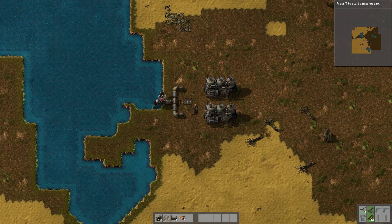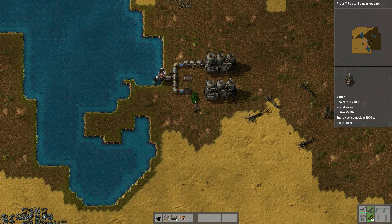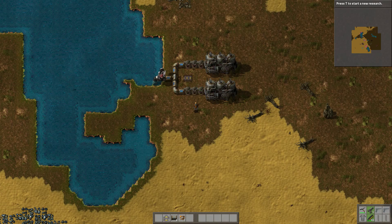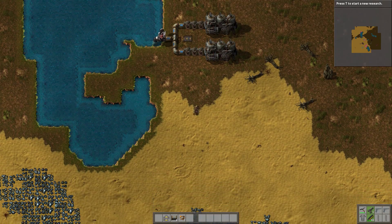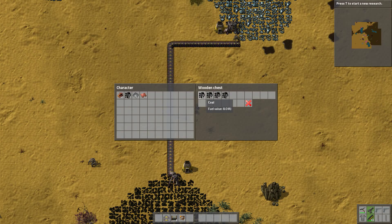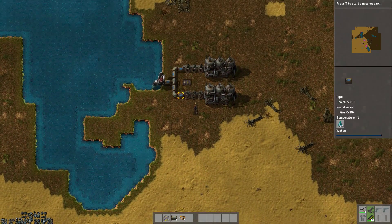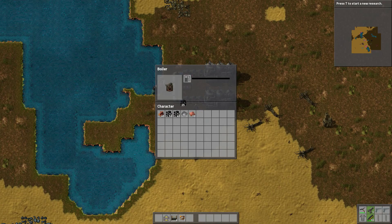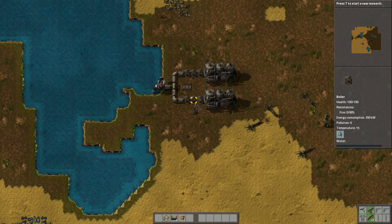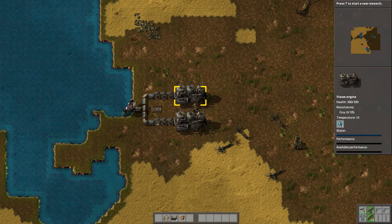Next, if we grab all of our boilers and place them down. Now we've got all the boilers. Now we're going to need to fill these up with some fuel. If we go down to this chest and grab some of this stuff. And now if we place some coal in each of these. That's one side working.